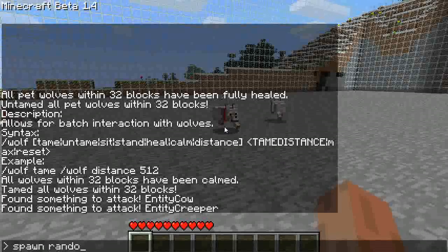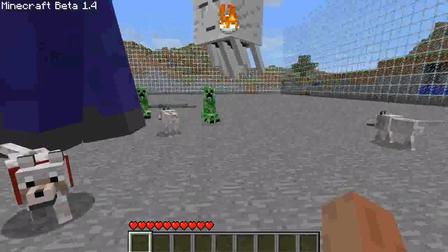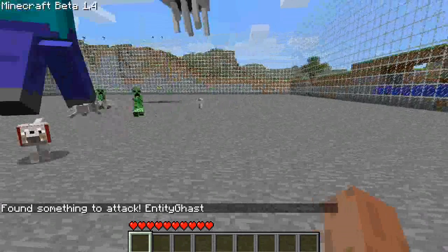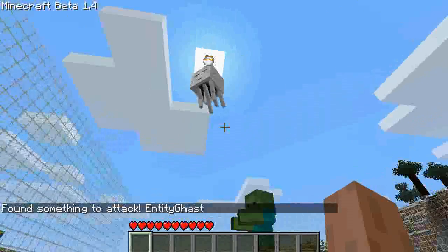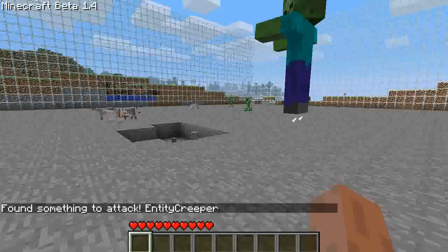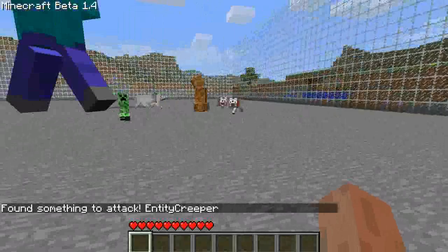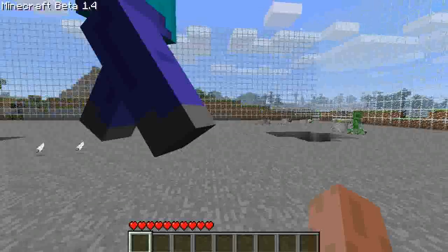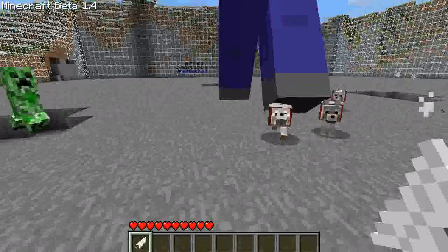And it works randomly. Spawn a ghast. It just picks something — and it decided to pick the ghast to attack, so they'll never get it. Let's make them find something else. And then they go attack a creeper. Well, that's it with the wolf tamer plugin. I advise you not to tell them to attack creepers or else you might have bad results.